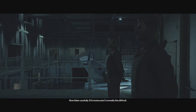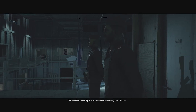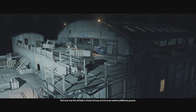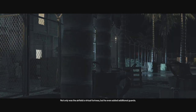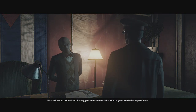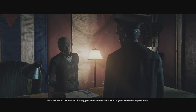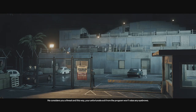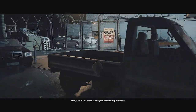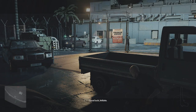Now listen carefully. ICA exams aren't normally this difficult. Not only was the airfield a virtual fortress, but he even added additional guards. Soda's wants you to fail — he considers you a threat, and this way your unfortunate exit from the program won't raise any eyebrows. Well, if he thinks we're bowing out, he is sorely mistaken. Good luck, initiate.